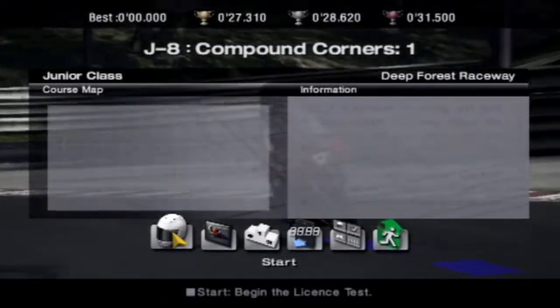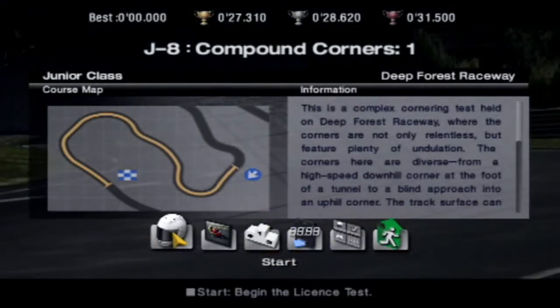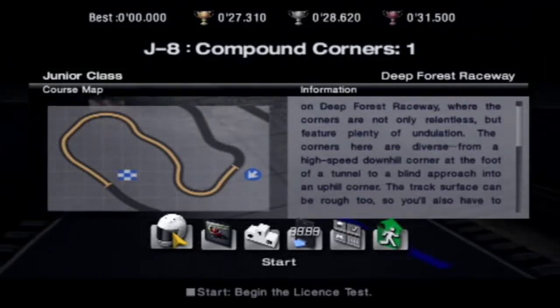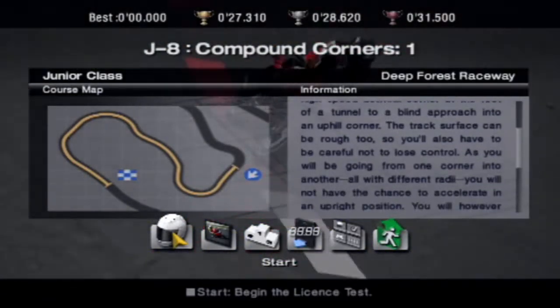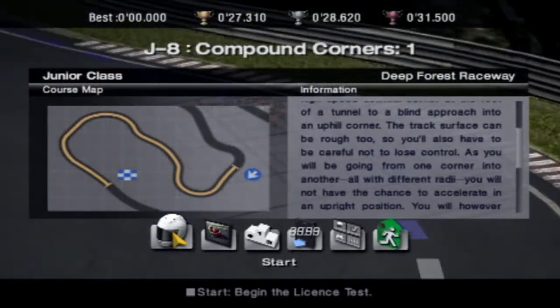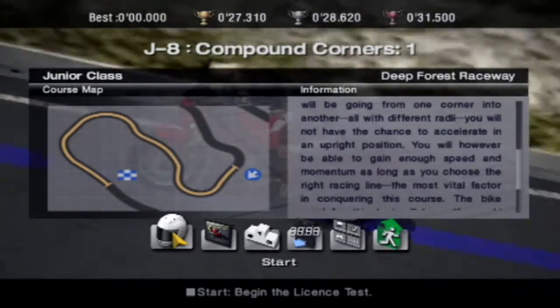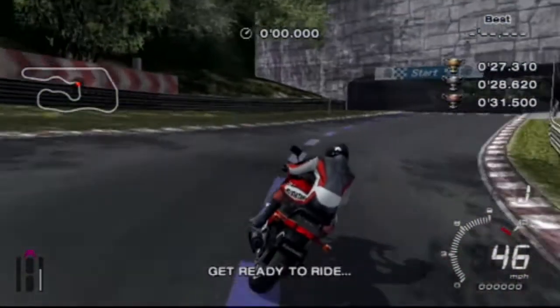Onto number eight — compound corners. This is a complex cornering test held on Deep Forest Raceway, where the corners are not only relentless but feature plenty of undulation. The corners here are diverse — from a high-speed downhill corner at the foot of a tunnel to a blind approach into an uphill corner. The track surface can be rough too, so you have to be careful not to lose control. As you will be going from one corner into another, all with different radii, you will not have the chance to accelerate in an upright position. Sounds a bit unsafe.